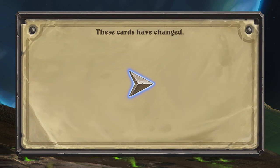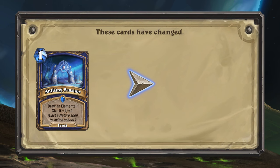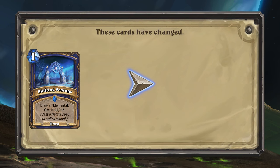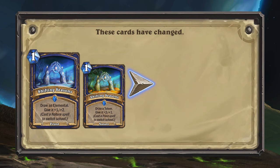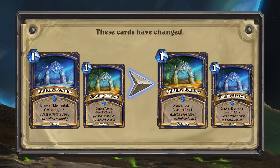The very last card that's changing is Shifting Seasons for Shaman. Shifting Seasons is a shifting spell with both a Frost and Nature variant, and was intended for the Switcheroo Shaman package. The Frost side is the collectible version and thus the first version you have access to, while the Nature side is actually what you want to play — so the two sides are getting swapped. The Nature side of Shifting Seasons will now be the collectible version of the spell.